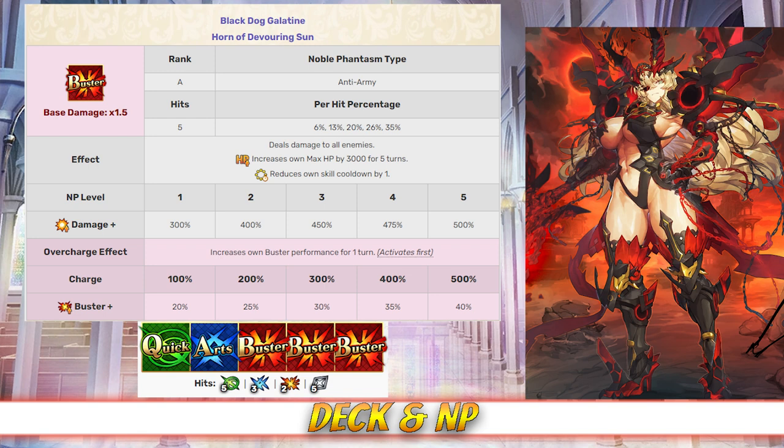Moving on to her deck and Noble Phantasm, Gawain has a buster deck with Quick, Arts, Buster, Buster, Buster, and a Buster Noble Phantasm. Her Noble Phantasm is Black Dog Galatine. It's an AoE buster attack that deals damage to all enemies with a modifier between 300% and 500% depending on level. It also increases her max HP by 3000 for 5 turns, reduces her cooldowns by 1, and increases her buster card effectiveness between 20% and 40% for a turn depending on overcharge.